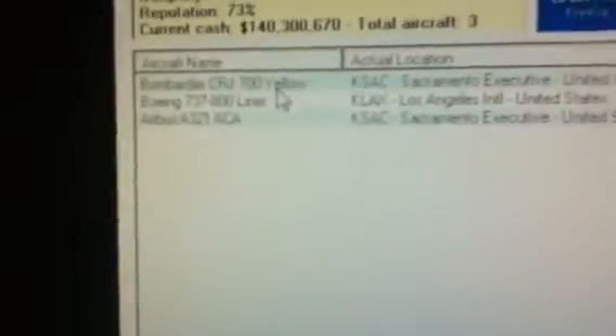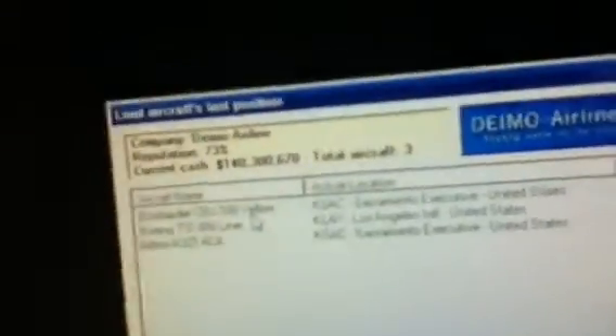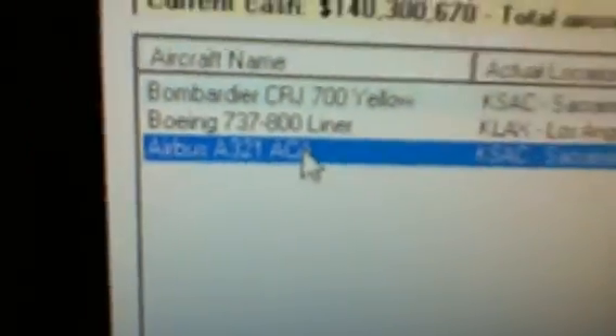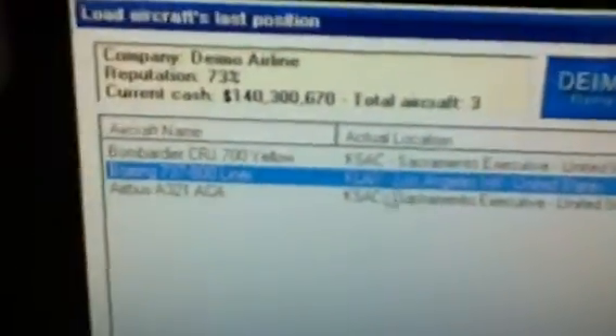Go to FS Passengers Flight. Click Restore Last Position. Then it should come up with the CRJ, the 737, a Beechcraft Baron, and a War Pack with the DC-3. I sold my Beechcraft Baron and the DC-3, and got my Airbus A321 Air Canada, and kept the other two. You start off at San Francisco. What I do is fly to Sacramento Executive Airport, code KSAC, and then to other places. As you can see, I flew to Los Angeles in the 737.